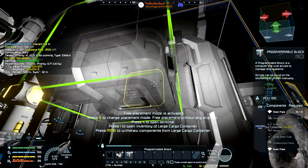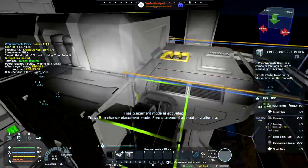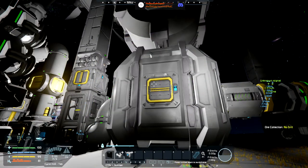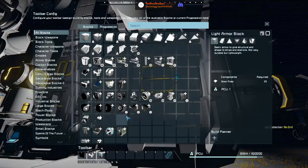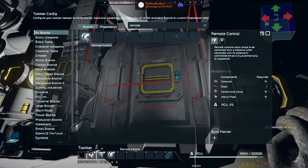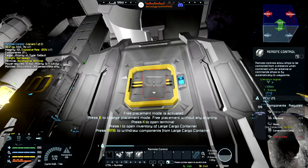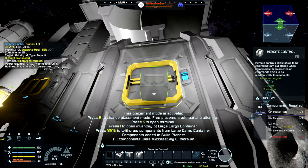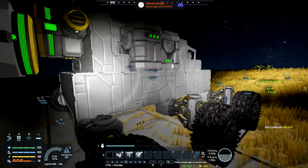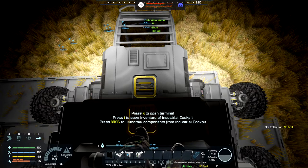It's actually for small grid. All we need are two things — a programmable block and a remote control, I believe. We also want that in small grid please. Okay, it looks like we have everything. We're going to put the driver assistant on this grid to start with.